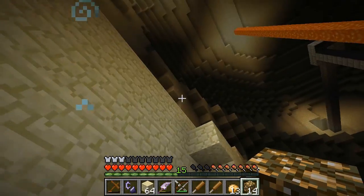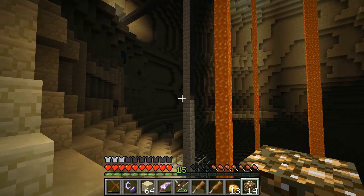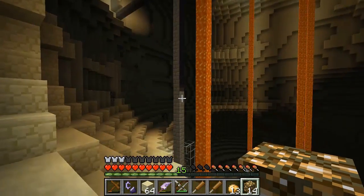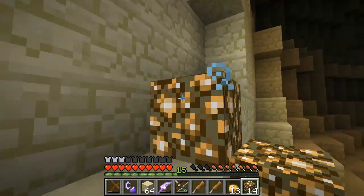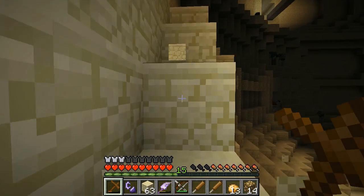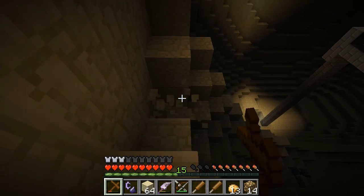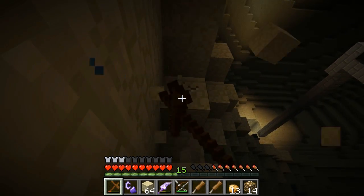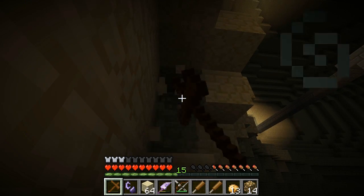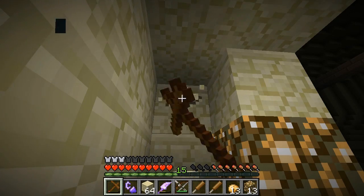We need to get up there. There's a bunch of skeletons and a ladder. Now if you decide to ride that ladder, more power to you — I think it might be slightly foolish. You're just asking to get knocked off by skeleton fire. So I'm gonna build a staircase up through the wall here — seems much safer to me. Let's put one more torch down.